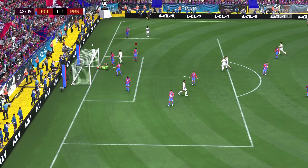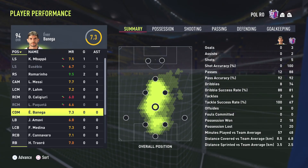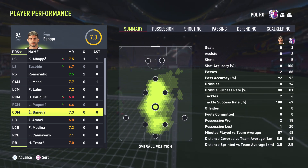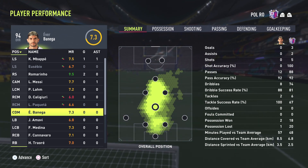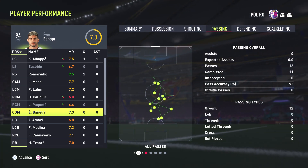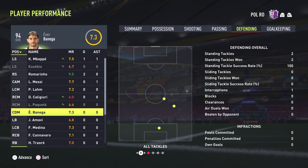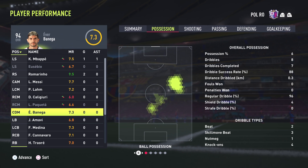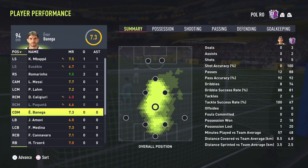We scored two quick goals in the second half after a blunder by Team of the Year Donnarumma, and my opponent rage quit. That concludes the first game for Banega at the CDM role. Passes completed: almost perfect — 11 out of 12. Defending: he won two tackles out of two attempts, got one interception. Dribbles completed: seven out of eight. A very high percentage game — he definitely knows how to defend.